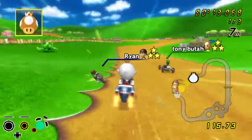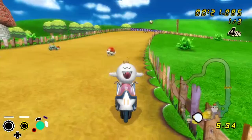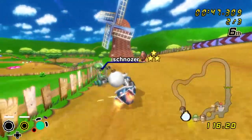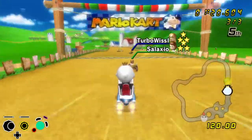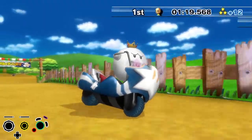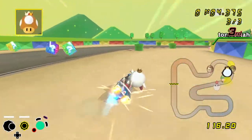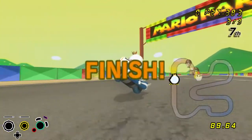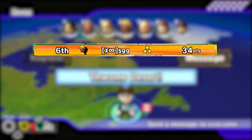The fourth race was on Moo Moo Meadows, and honestly the race can simply be summarized by two unlucky clips. That red shell was way in. Ending the GP at 6th place, I was sent to quarterfinals on the loser side. Not a bad thing per se, but not necessarily a good thing either.